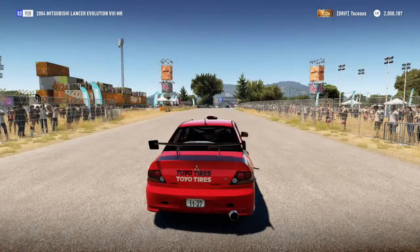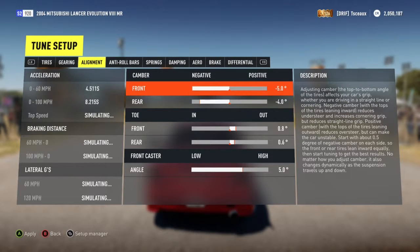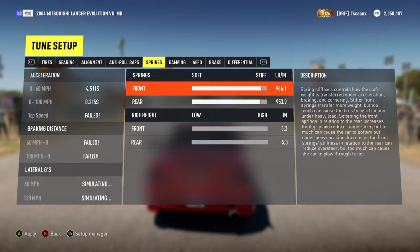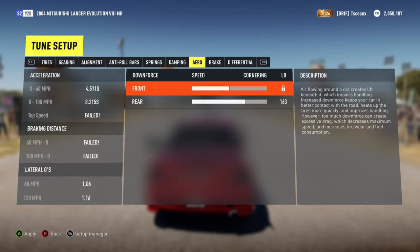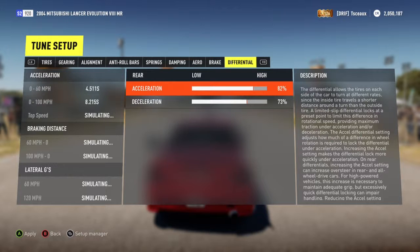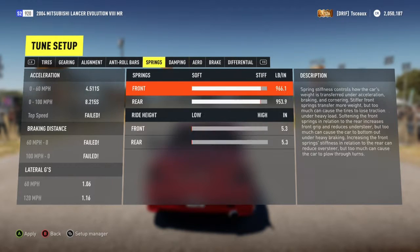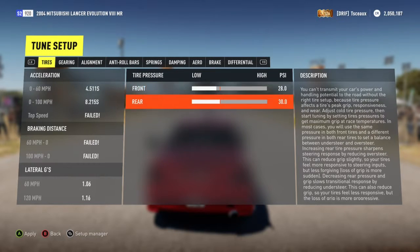I usually like to have it maxing out at about 95 miles per hour in third gear, so I wanna adjust the gearing down a little bit. For alignment, you want your camber on all the way for all tires — that's just my opinion. All your springs, your anti-roll bars, your damping — you want all of that to be as stiff as possible, obviously because you wanna be able to transition.